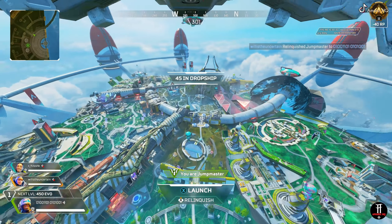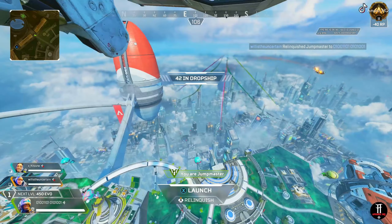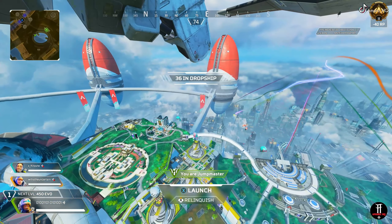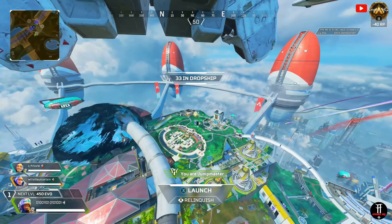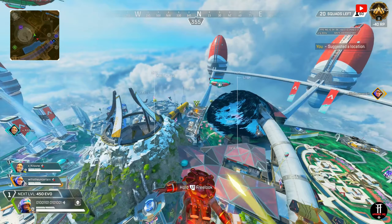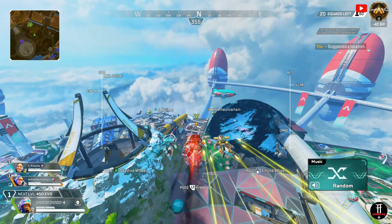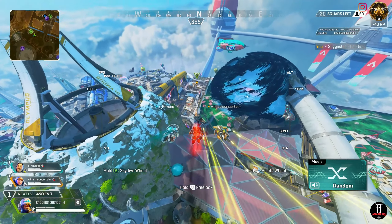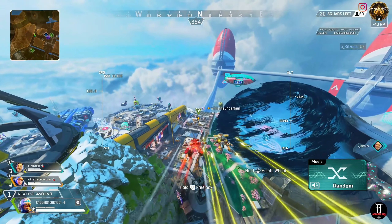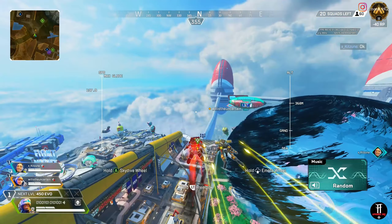Newcastle was introduced in season 14 and based on the lore, he is Bangalore's brother. When he was introduced, he was a little bit strong, but I don't remember him being broken. The issue with him was that he had a lot of HP — his tactical, which is similar to Lifeline's old shield, had a lot of HP, which made him pretty strong because you could constantly be throwing the shield and use it as cover.